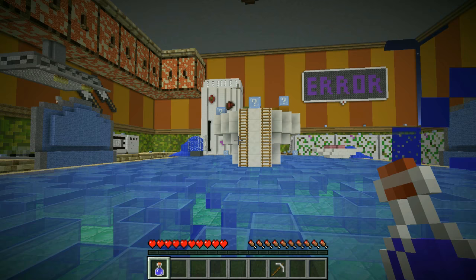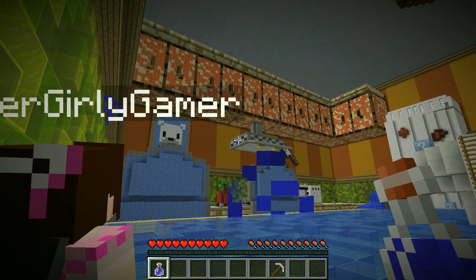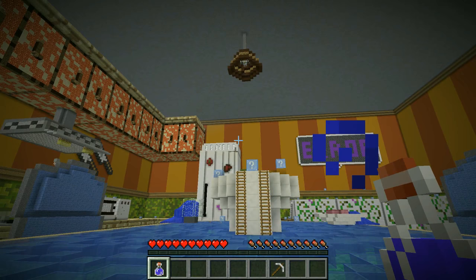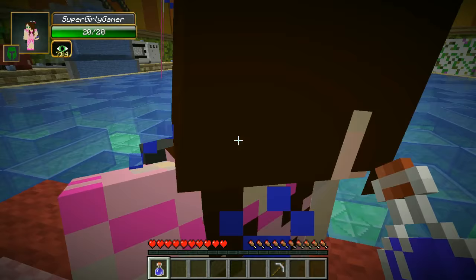Hey, what's going on guys, it's Pat and welcome back to the Lucky Block Hunger Games! So today we are chilling in this amazing looking kitchen. I'm pretty sure the cabinets are diseased — they have like chicken pox or something. You do realize if you have that many chicken pox you'd probably be dead. This map was actually created in 1.10 but I brought it back so we can use lucky blocks, and then some of the blocks got replaced with diseased ones. There's mold on the wall over there.